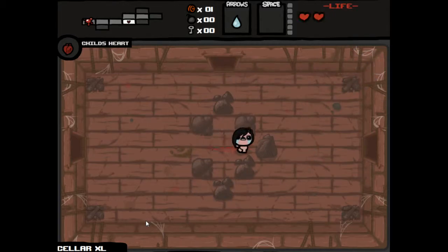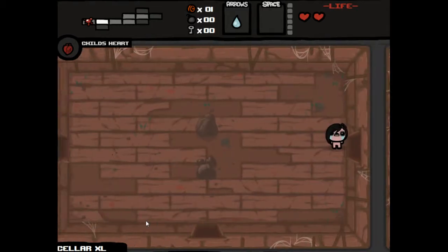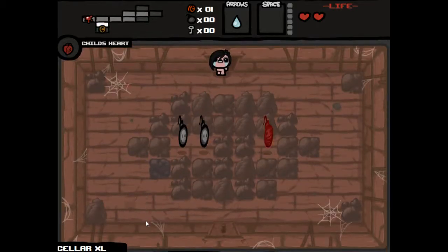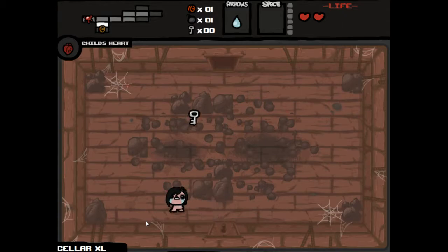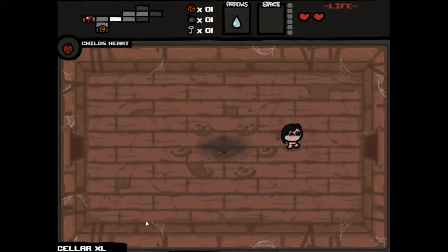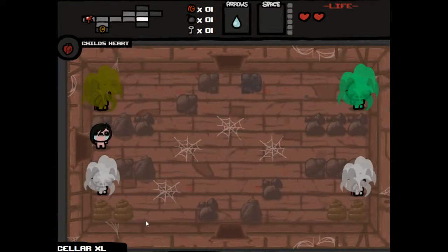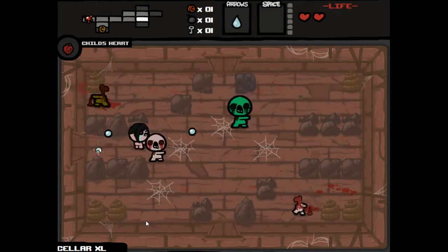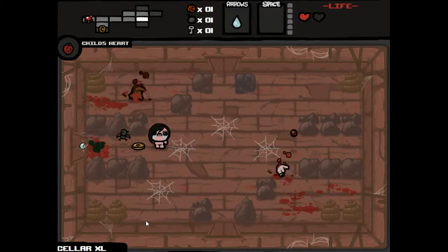I'll grab this heart here. A lot of people would probably draw a lot of parallels to this game to kind of the old school Zelda, and they wouldn't be wrong by any stretch. You collect hearts, bombs, keys, all manner of goodies. There's also a lot of other various effects that you can get as you progress through the game, by collecting passive items, active items. I didn't take damage there - that was borderline amazing.